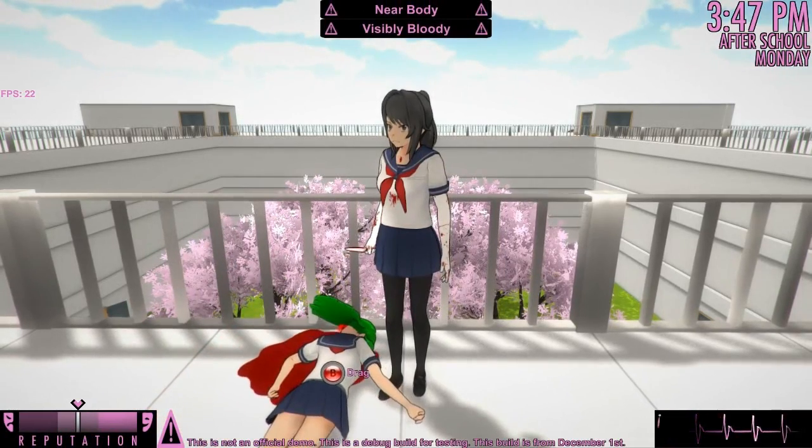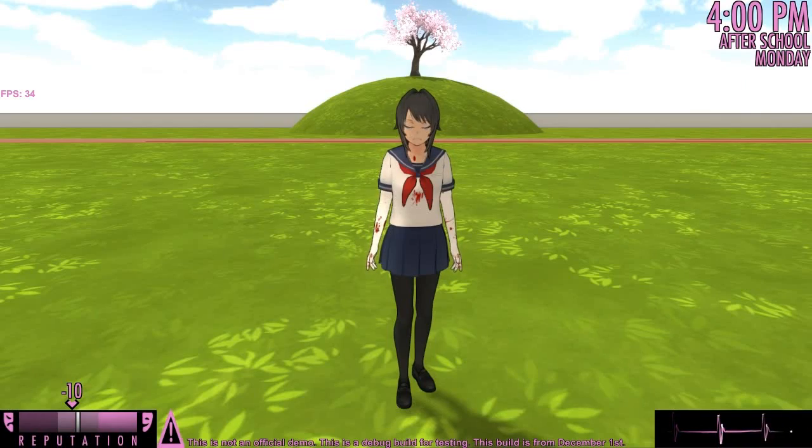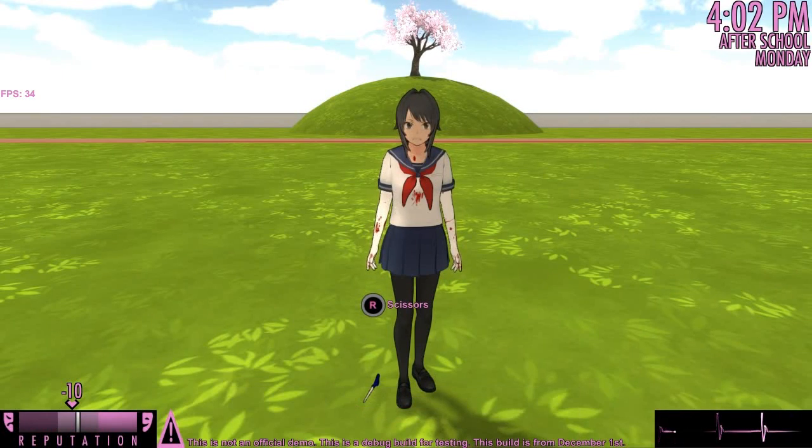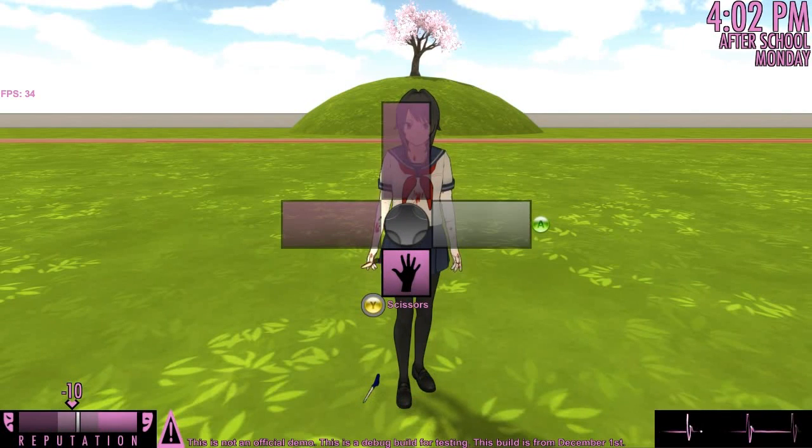That was easy. At the end of the day, Yandere-chan will automatically drop any weapons she is holding. However, if you want to manually drop a weapon, you can hold down the corresponding button. For example, if you want to drop the weapon in slot 2, hold down the 2 key; slot 3, hold down the 3 key. If you're using a controller, you would hold down a direction on the D-pad.